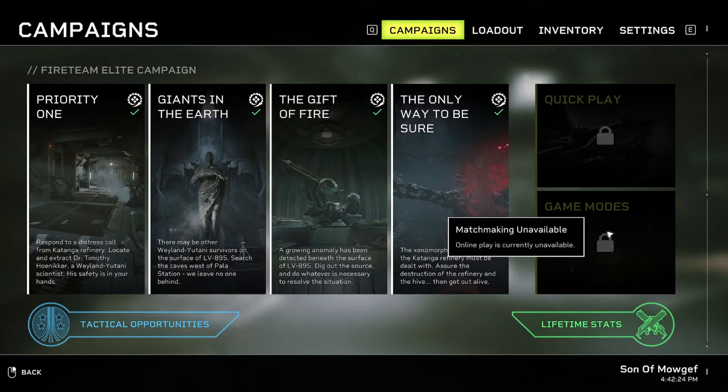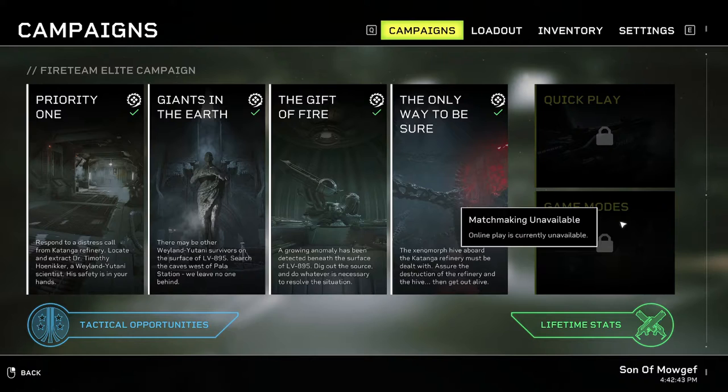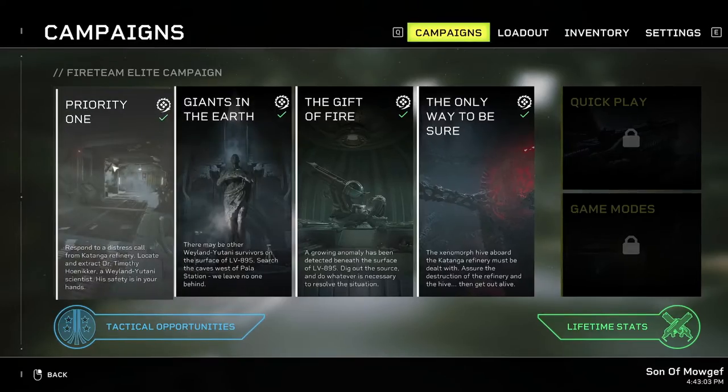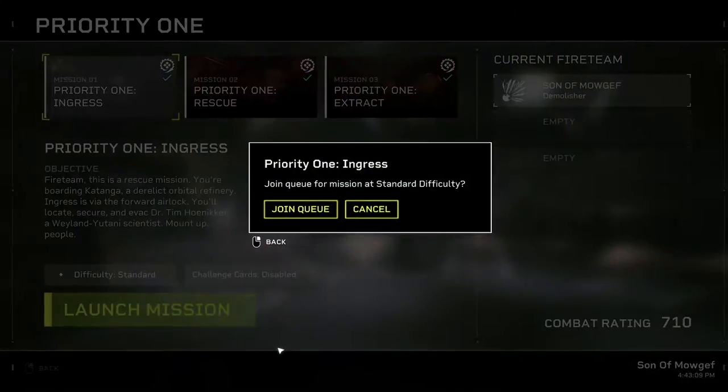However, Son of Mogev finds a way. So this is how you can play the online matches while also using mods. I'm just using a bog-standard improved bots mod as a demonstration. So you can see here very easily, matchmaking is currently unavailable. I don't know why they used "unavailable" twice, but they just wanted to push home just how unavailable it is. What you need to do is pick a campaign mission, since that's the only thing you can do. I'm just going to pick this one. I've got it set to insane — it doesn't matter, you can set it to anything.